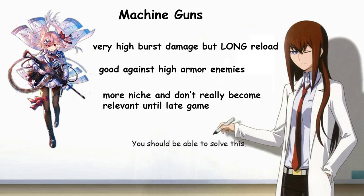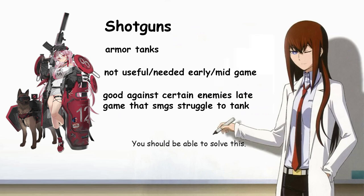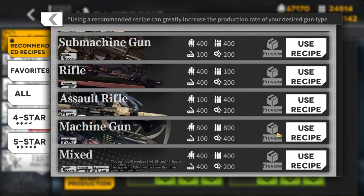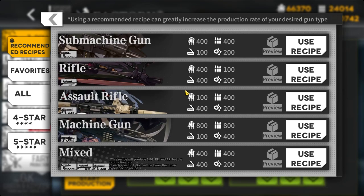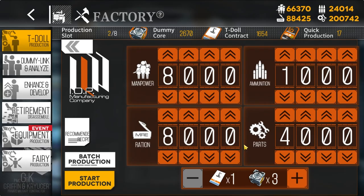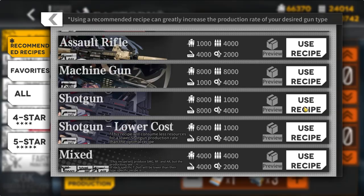For tanks, submachine guns are evasion tanks and shotguns are armor tanks — which one tanks better depends on the enemy. Handguns are supports that do various things to help your team. Shotguns can only be crafted through heavy production, the red square on the right, which allows all gun types at far higher resource cost. You're more likely to get high rarity units with heavy production, but I personally don't use it unless I'm crafting a shotgun.